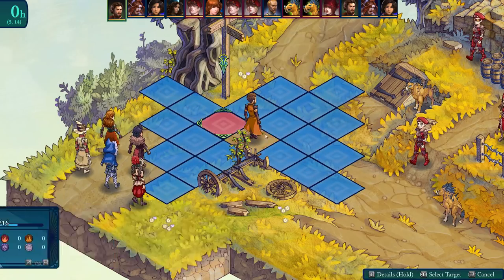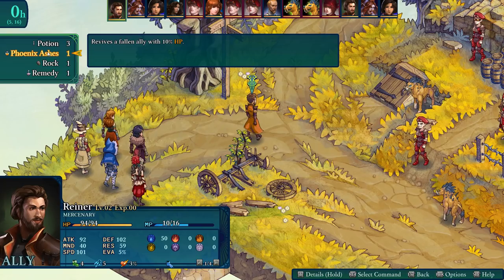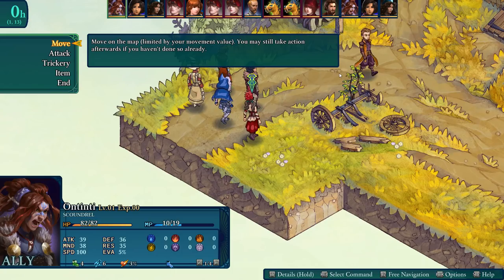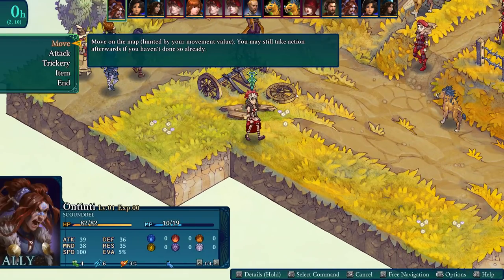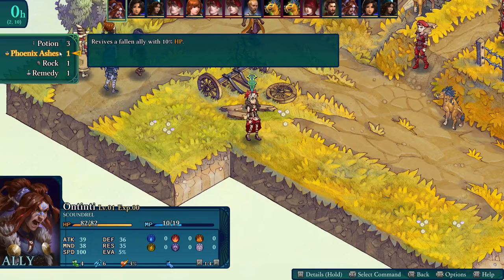There are potions and remedies available. I want to know how I get that corrosive bomb I crafted — no idea. Odinty the scoundrel — she's the kind of person who sneaks around the side. Her special move is Dirty Hit. We maneuver her into position using trickery.